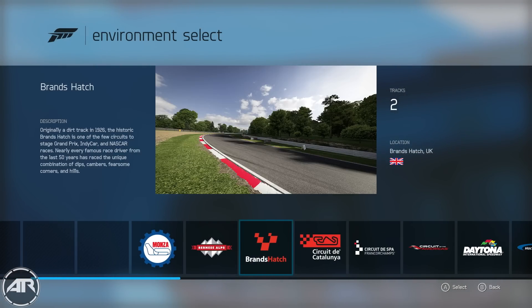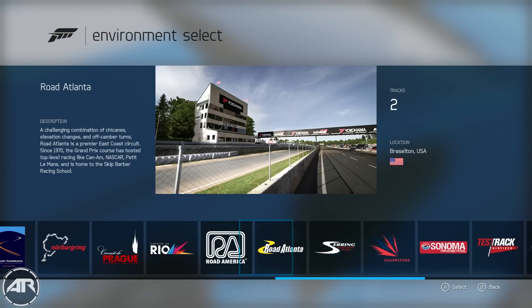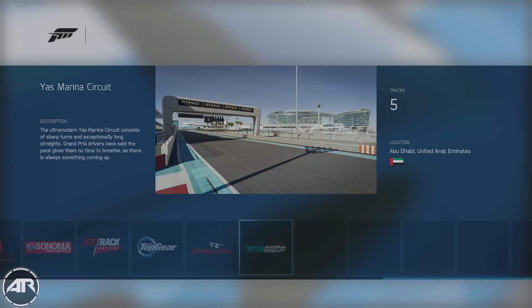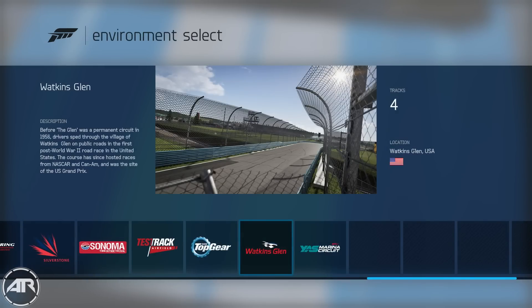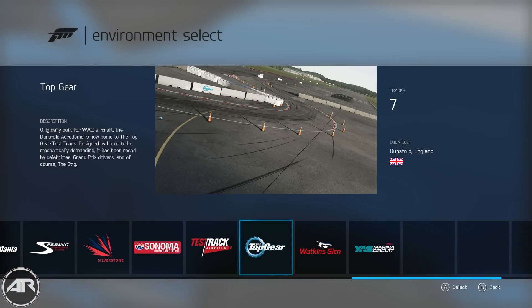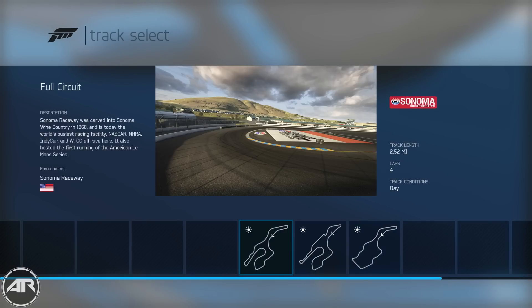I think Turn 10 nailed the tracks in this game, at least for what's there. Night and rain racing are so great, but we just need more of it. Tracks like Watkins Glen, Sonoma, and Hockenheimring would be great with rain and I don't know why they don't have it. As you may have heard, there is no night and rain racing at the same time. Turn 10 says it would be too difficult for drivers, but I think we all know it's to keep that 60 frames per second stable.